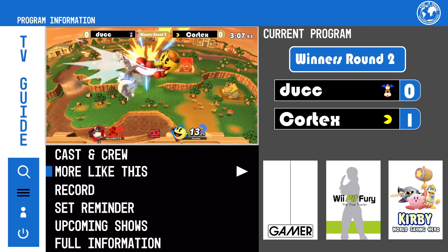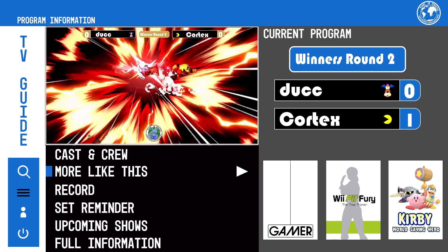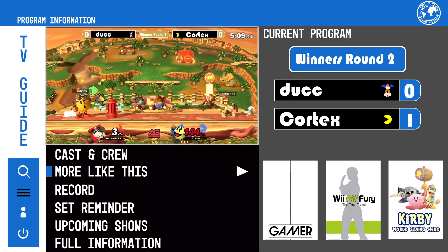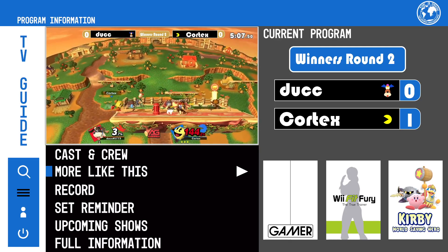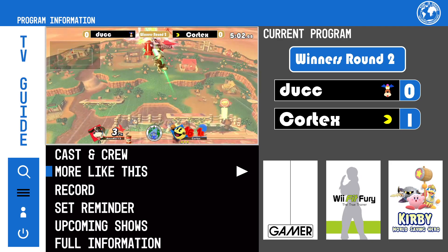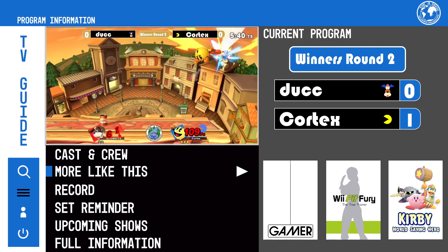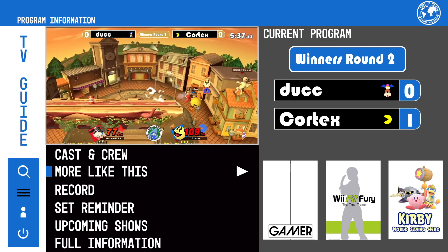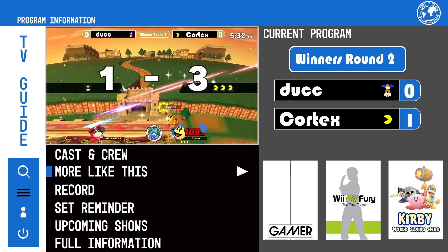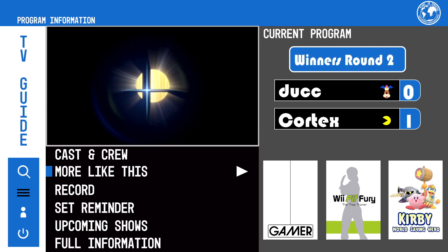That was super creative from Cortex. Different movesets, same play style. Cortex just kind of overpowered him in that situation. That up air was really good — he was up high and that hitbox extension really helped him out. That side B coverage was really interesting — I've never really seen that in Pac-Man.